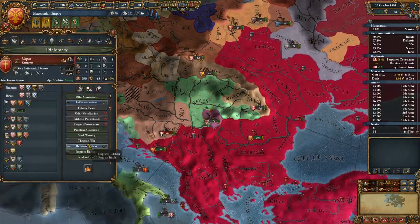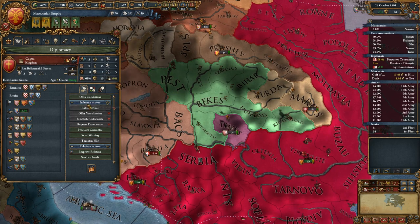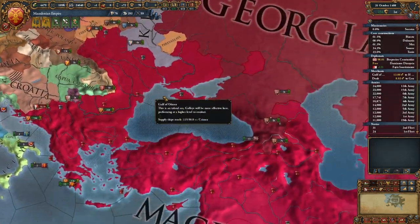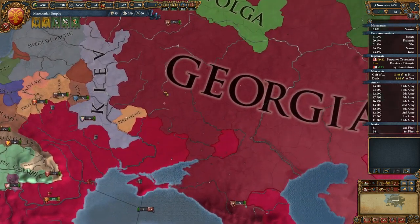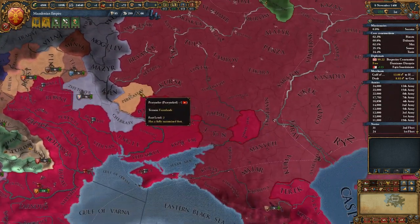The requirement says advanced technology group to benefit from becoming a protectorate, and vassalize comes from more than 100 total development. So I guess we won't have the opportunity to vassalize Croatia. And it looks like Georgia absorbed that state that they had vassalized.